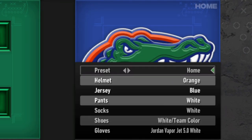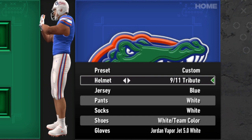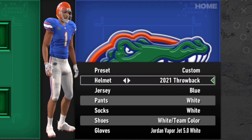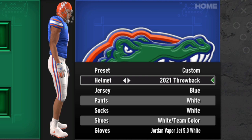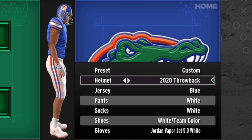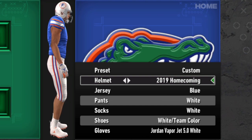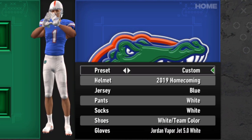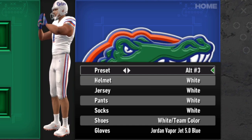The next one is Florida. The Gators got a couple of new helmets. They released this 9/11 tribute helmet — glad to see that one added. And then they also have the new throwback that they released, the 2021 throwback, with that block UF. Before they did have a throwback, it was just a little bit different. You've got more options, and Florida does a surprising amount of alternates. So good to have it and a lot to work with if you're a fan of the Gators.